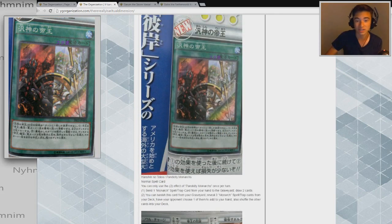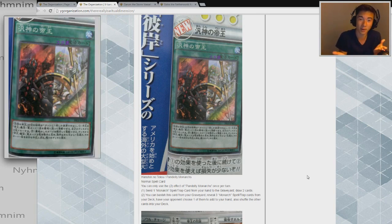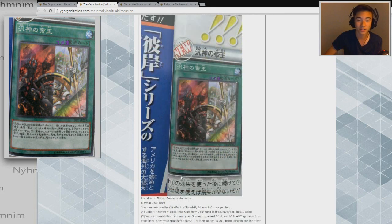That second effect ties in directly to the third card — the Pandeity Monarchs spell. It's a Normal Spell card. Its first effect: you can send one Monarch spell or trap card from your hand to the graveyard and draw two cards. Its second effect: you can banish this card from your graveyard, reveal three Monarch spell or trap cards from your deck, have your opponent choose one to add to your hand, and shuffle the others back. It's kind of like Tenacity of the Monarchs. If you play three copies of the same Monarch spell, you reveal all three identical ones so regardless of which your opponent picks, you get the copy you want. Banishing this card from the graveyard puts it into the banish zone, which Idea the Heaven Knight can then recover.